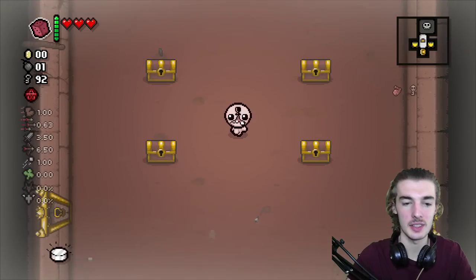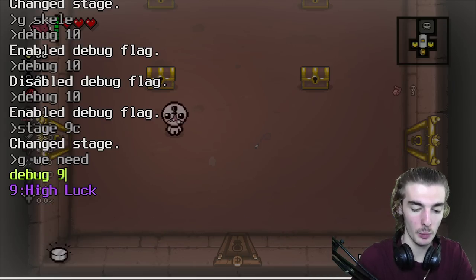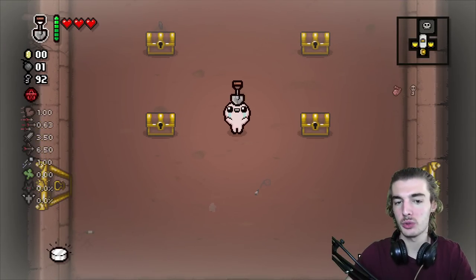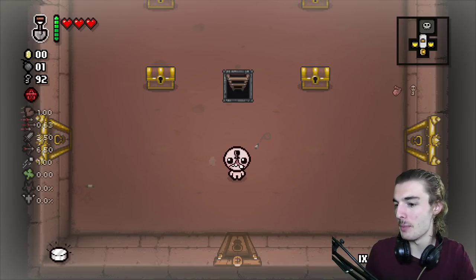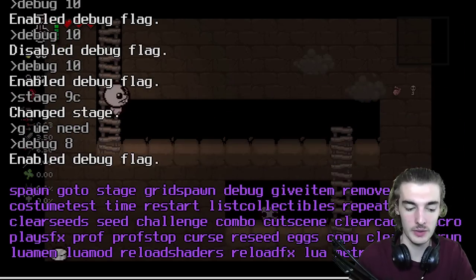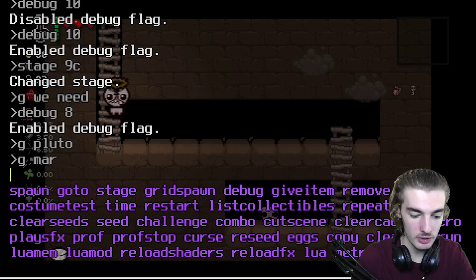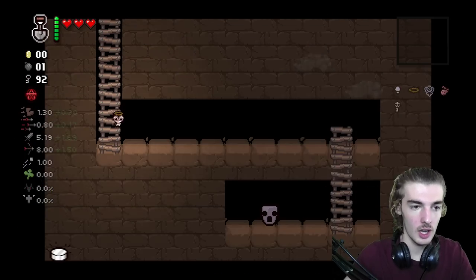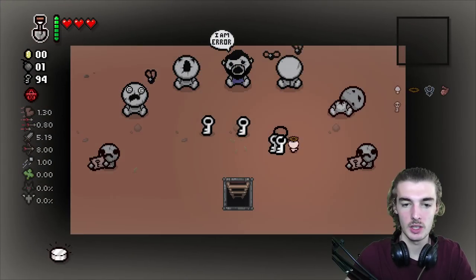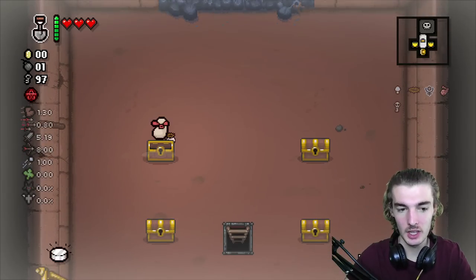We'll go back to stage 9c and try spawning in a trap door with debug 8 to go deeper. As you might know from the 30-character video, if you spawn a trap door on 13a — which is home after you've been in the bed and dogma's ready to fight — the trap doors are an infinite loop. It's the same thing here. If you enter this trap door, you'll see there's another trap door, and you end up back inside 9c. It's an endless loop — you can't really escape it.